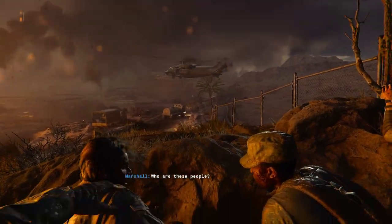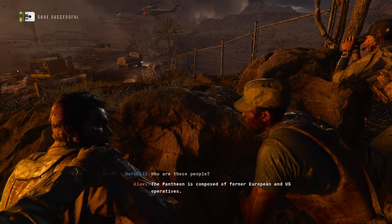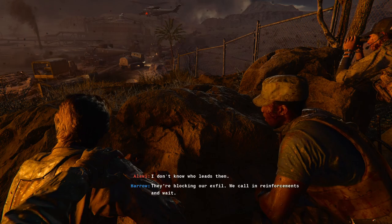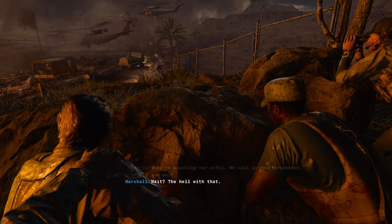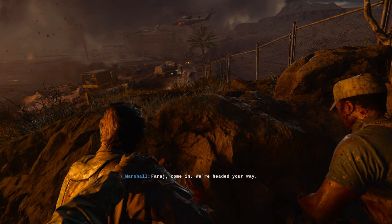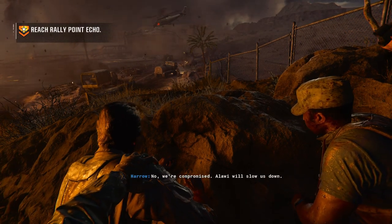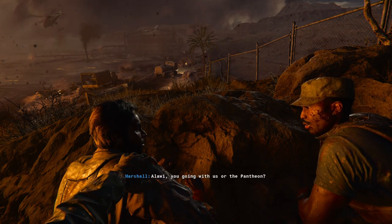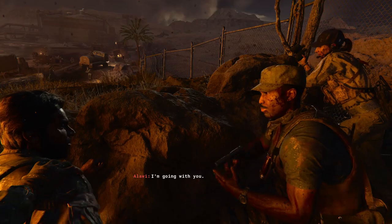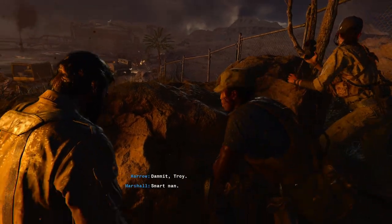'Who are these people?' 'The Pantheon is composed of former European and US operatives. I don't know who leads them. They're blocking our exfil — we call in reinforcements and wait.' 'Wait? What the hell with that?' Baraj, come in — we're headed your way. 'No, we're compromised. Allawi will slow us down.' 'Allawi — you going with us or the Pantheon?' 'I'm going with you.' 'Damn it, Troy.' 'Smart man. Okay, let's start by softening them up.'